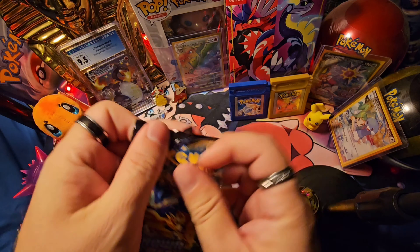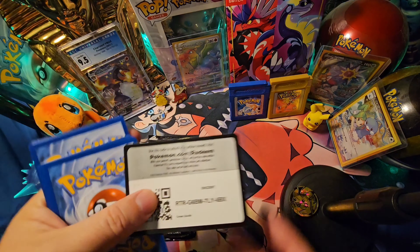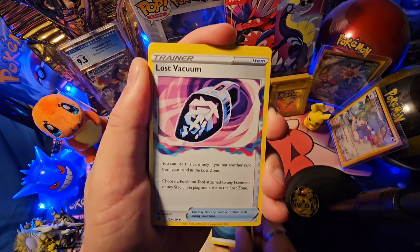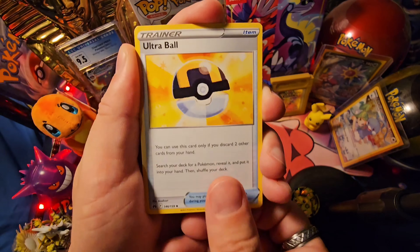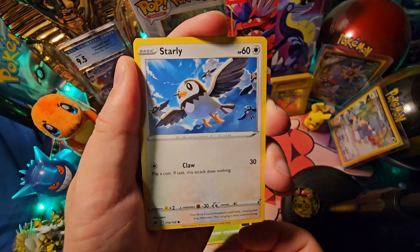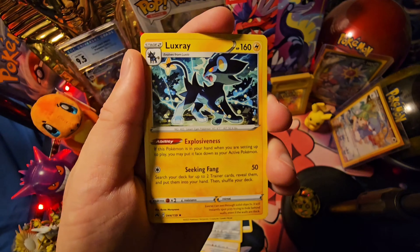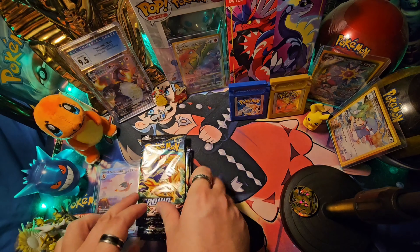First booster pack of this GameStop Black Friday exclusive. Second code card. Four cards to the front. We got our energy, Lost Vacuum trainer, Electric, Ultra Ball, Emolga, Scyther, Starly, Bioluminescent Aeron, Aeron, Miltank, and a Luxray Ring. Hopefully we're just warming up.